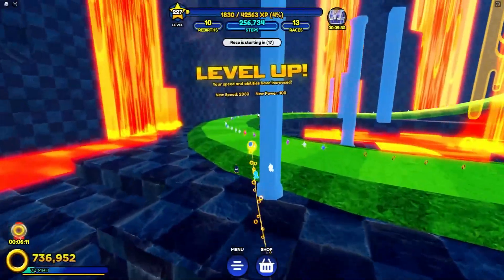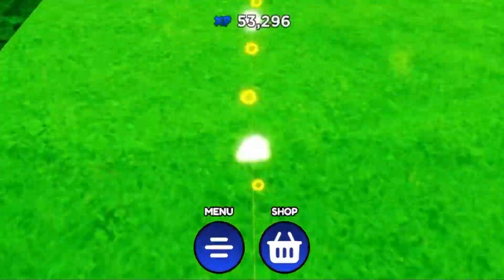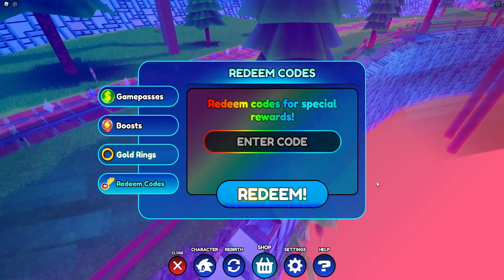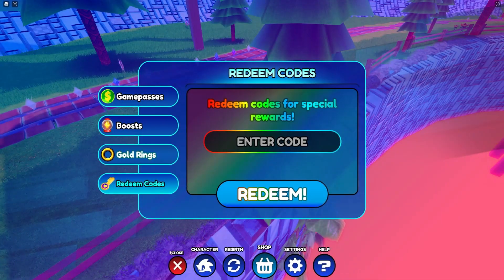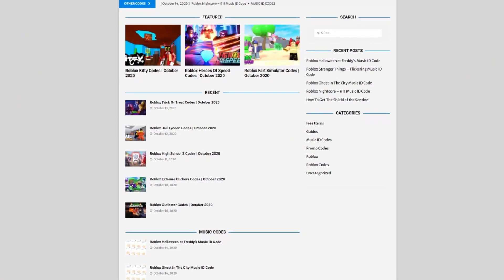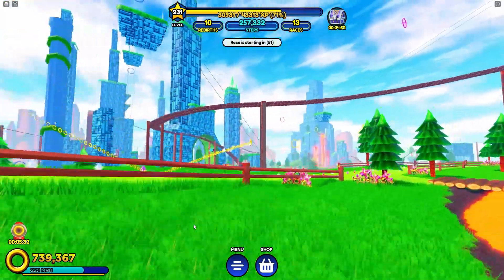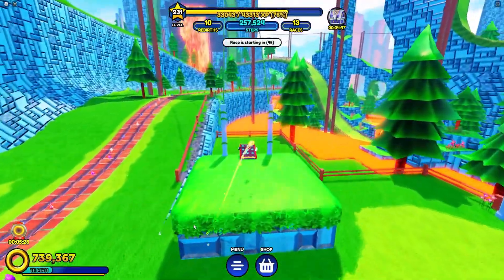Now let's get into the new working codes. If you don't know how to claim codes in Sonic Speed Simulator, go to the bottom, click on the menu, then click on the shop, after that click on redeem codes, and finally the code menu will come up. Also, if you're tired of watching YouTube videos just for Roblox codes, check out rblxcodes.com — you can find game codes, music codes, and guides for over 300 Roblox games.